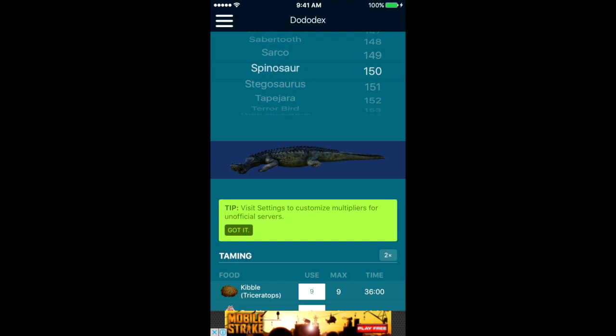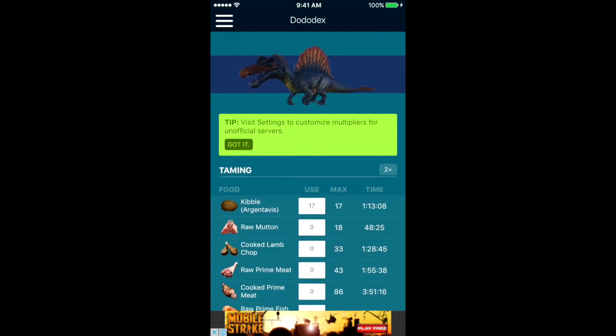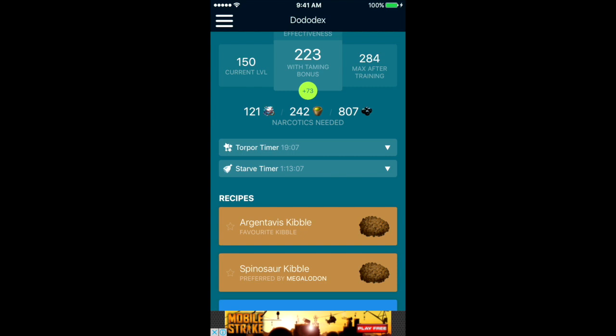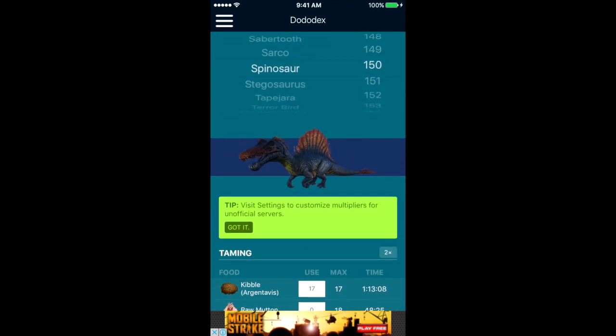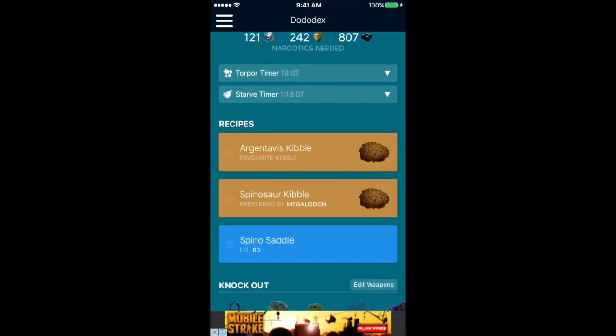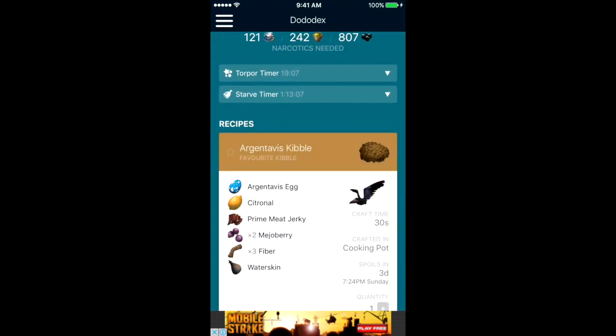There are certain ingredients you do need to get, and I'm gonna show you how. I'm gonna use the Spinosaur as an example since we have Argentavis, so we can get their eggs. The Spinosaur's preferred kibble is the Argentavis kibble. The ingredients we need are the citroneau, prime meat jerky, Argentavis egg, berries, fiber, and a water skin.